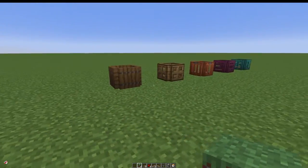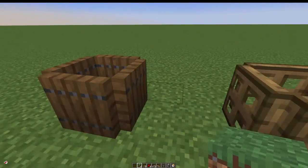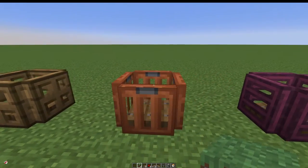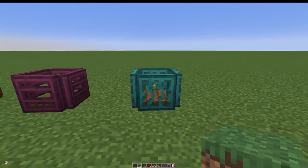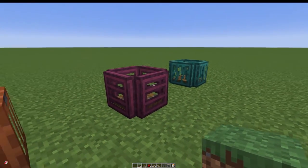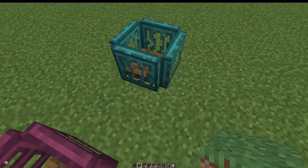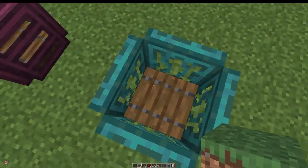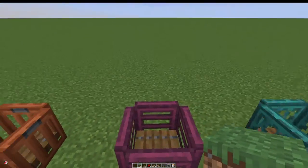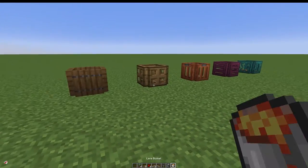If you want to spruce up the design, you can replace the spruce trapdoors around the outside with other styles — you've got the oak ones, acacia, and the crimson and twisted wood variants from the Nether forests. I normally recommend keeping the spruce trapdoor at the bottom though, because it hides the hopper. Some of the other styles have a gap that lets the hopper show through — but that's a preference based on your design.